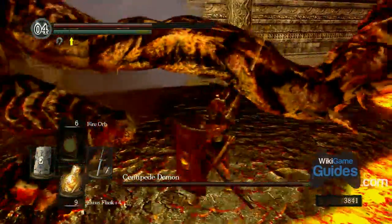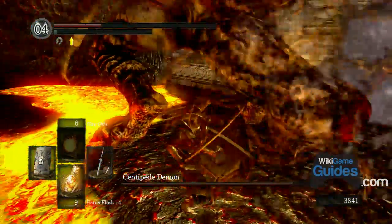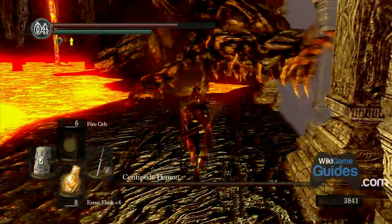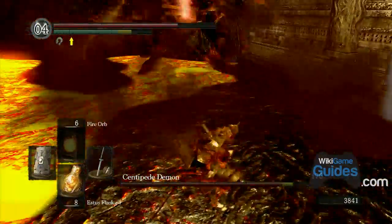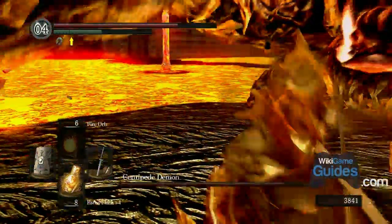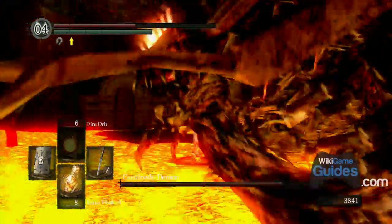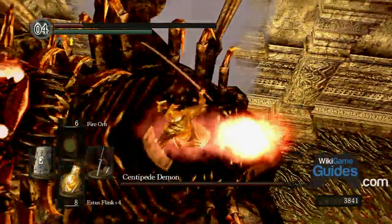There's some crazy music during the fight. Watch out for him flailing around and pushing you into the lava. If you want, you can equip the orange charred ring, which greatly reduces fire damage so you can actually walk out on the lava — but switching equipment isn't easy when a huge boss is attacking you.